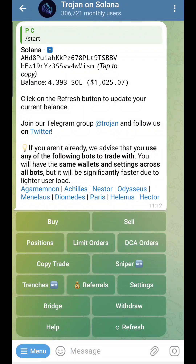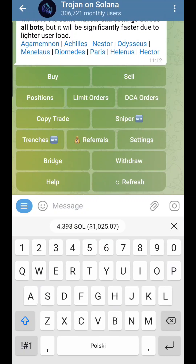Trojan on Solana is a very fast Telegram bot that you can use for sniping meme coins. It's very easy to use — you get your own address, log in with your Telegram, and you're good to go. You can click on buy or start typing whatever you want.